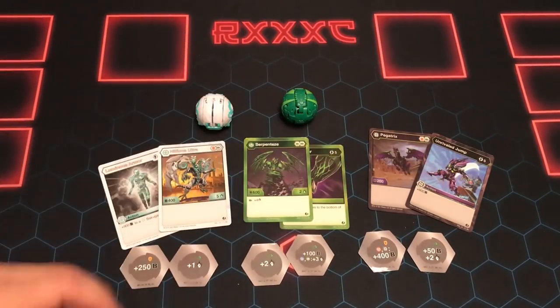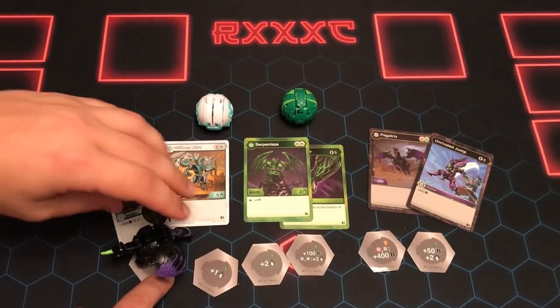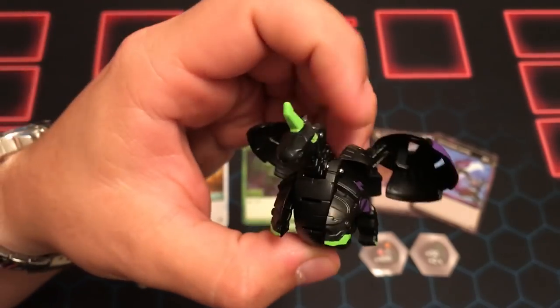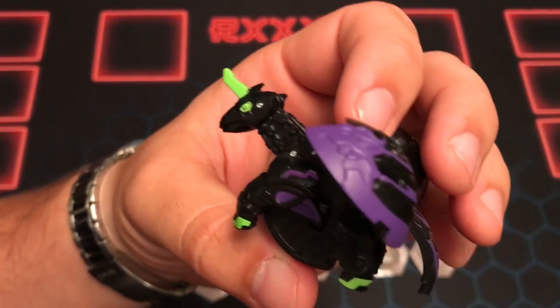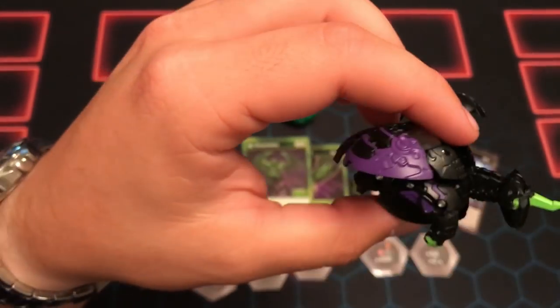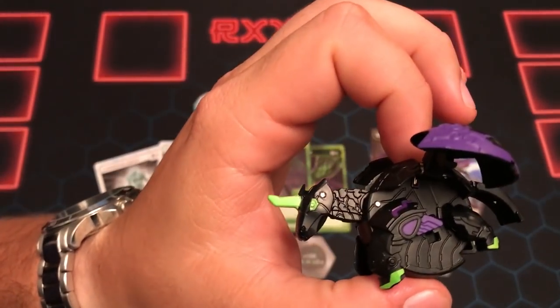Let's see what Pegatrix looks like — there we go. He looks really cool with the green accents on him, really harsh green accents on that dark solid black, and the purple is looking really cool too. This is actually a really cool coloration of Pegatrix. You can actually see the details in his neck a lot better with this coloration. His horn looks bigger — I guess it's just the coloration, but looking really cool.